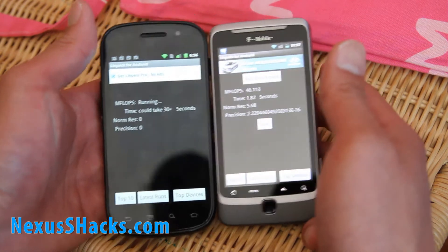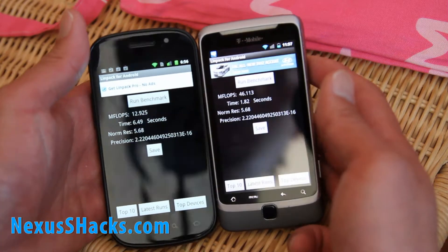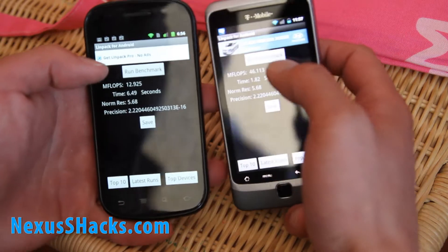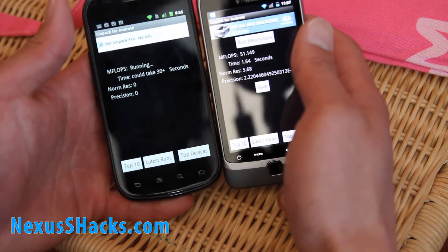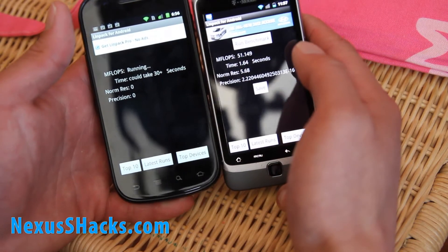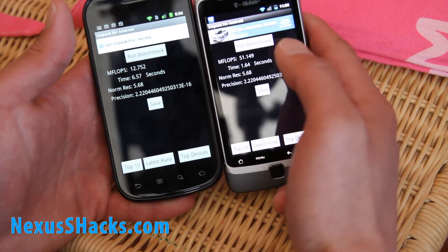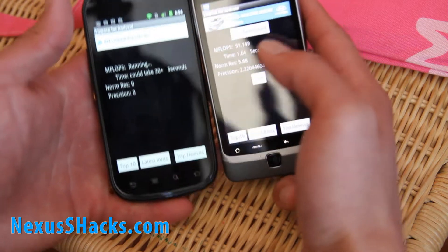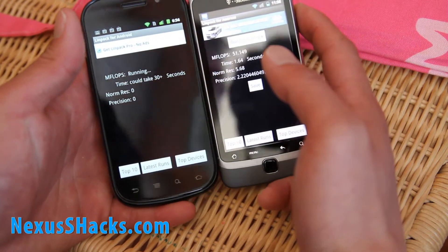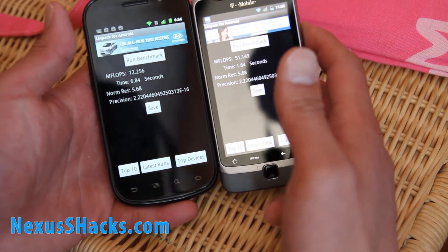The G2 has a big lead. I'm getting 51 on the G2. The Nexus S is getting... I don't know why I'm getting such low scores. It's not supposed to be that slow. That is weird. Maybe it could be because of the nightly build I'm using.